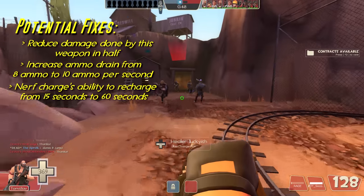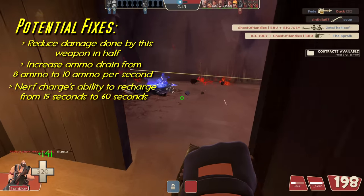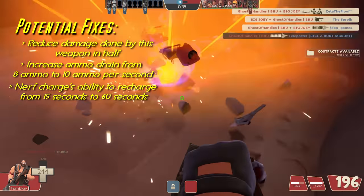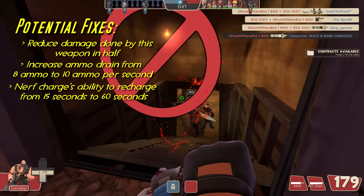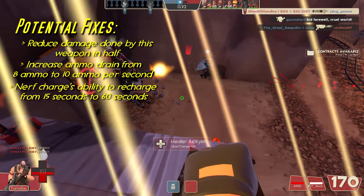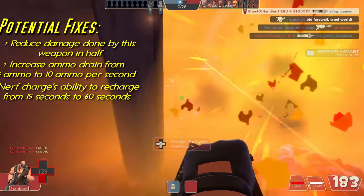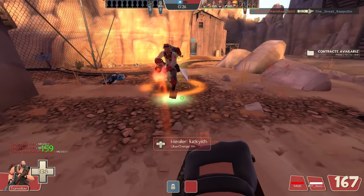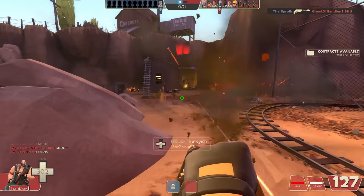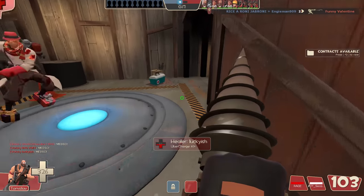Lastly, I would change how fast the charge ability could recharge. Allowing Heavy to have a charge mechanic is really fun, but allowing it to recharge too fast lets Heavy use it like a Demoknight uses it to retreat. To prevent this, I would change the Bio Breaker's recharge rate from 15 seconds to a whopping 60 seconds — essentially the same amount of time it takes to recharge the Gas Passer. All these changes could keep the weapon fun and unique while also preventing it from becoming too overpowered. Anyways, that about wraps up this episode of Heavy Weapon Concepts — let me know what you guys think about this weapon and if the changes I suggested were fair.